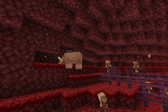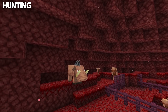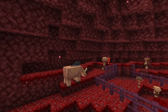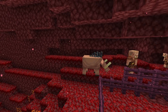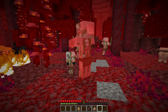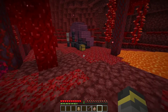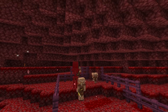Sometimes piglins will decide to hunt hoglins — zombified piglins won't, they don't care about hoglins at all. If a piglin decides to hunt a hoglin and there are other piglins nearby, they'll act as a group and help each other out. Zombified piglins don't really care about each other either, unless you get them mad — if you get one zombified piglin mad, they'll all be mad at you. Piglins do the exact same thing.